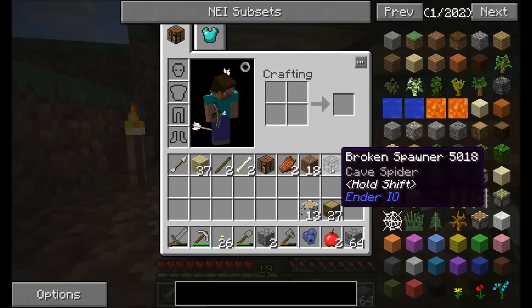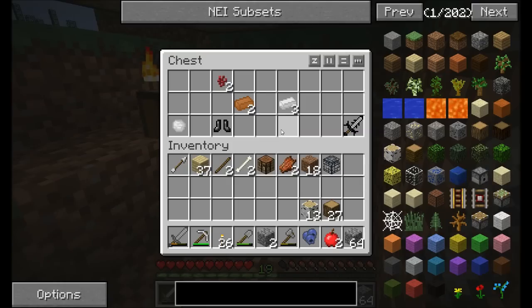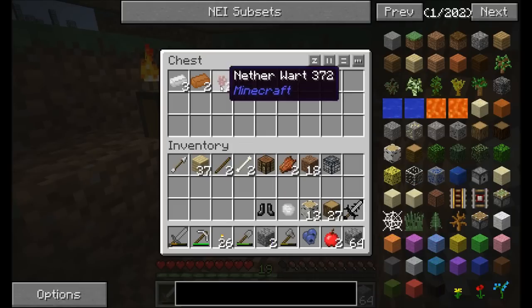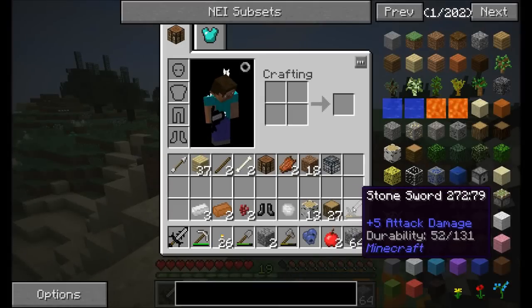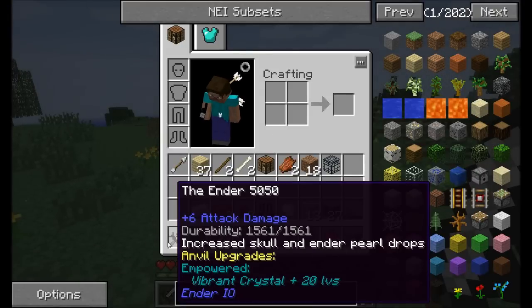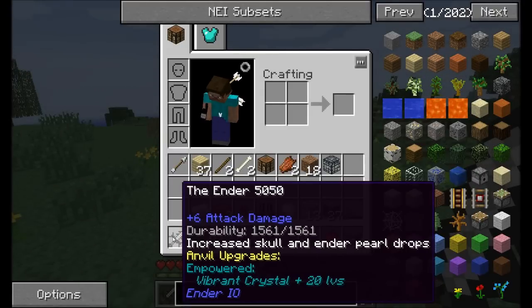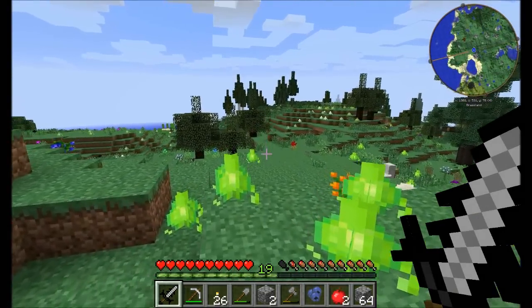I got an item - this is from Ender IO, by the way. You can take broken spawners and kind of repair them a little bit. I got the Ender Sword - that's nice, I'll take that. Some iridium ore. Ender IO hookups, let me tell you. I will absolutely take the Ender Sword. This is going to take a while to get upgraded, but I'll gladly take that. It's not terribly hard to make - the Ender Sword just requires some dark steel, which you can make with a combination of iron, coal, and obsidian.